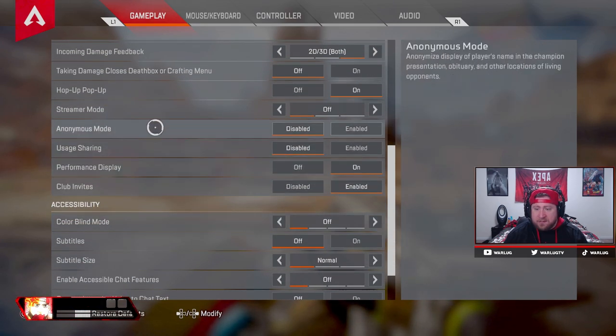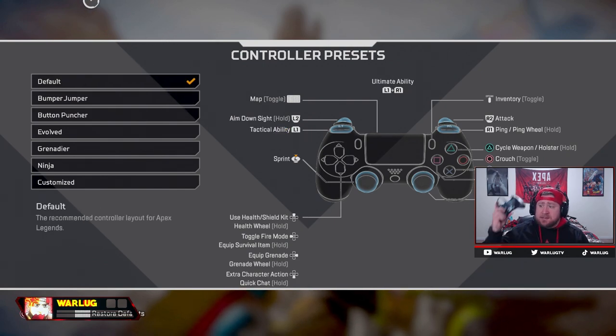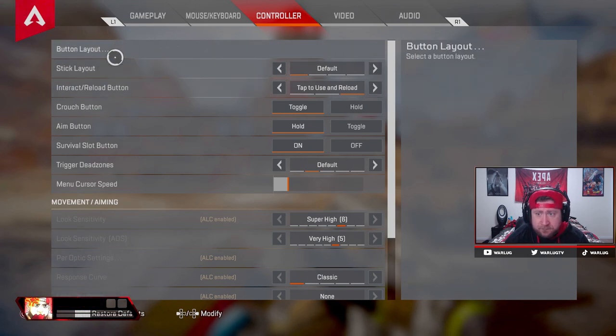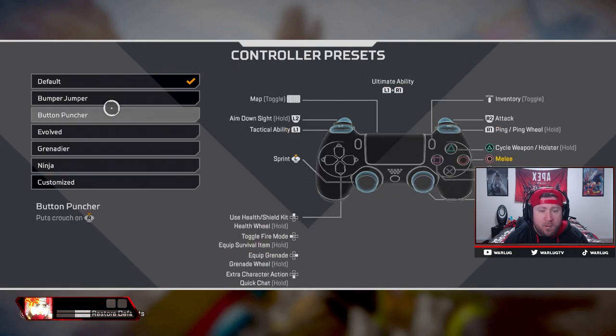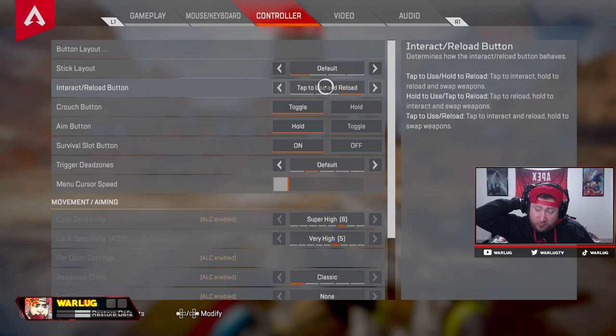3D damage is fine, all that stuff is good. Now the bread and butter: button layout is default — I don't change anything because I have a Scuf Impact so I have four paddles on the back remapped. I have slide, jump, triangle, and square as my interact button so I can pick up fast, so I never have to take my thumbs off the joystick. If you want to change it, Bumper Jumper is really popular — it changes L1 and X which makes it a lot easier especially if you don't have a Scuf. Ninja, Grenadier, and Button Puncher are also good options, especially for claw players with crouch on R3.